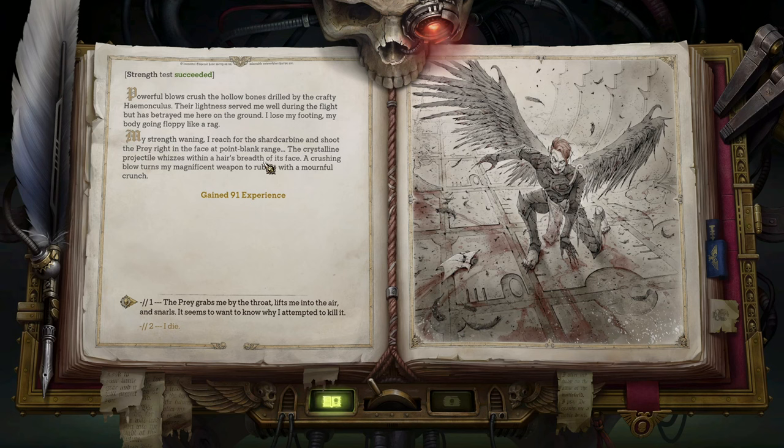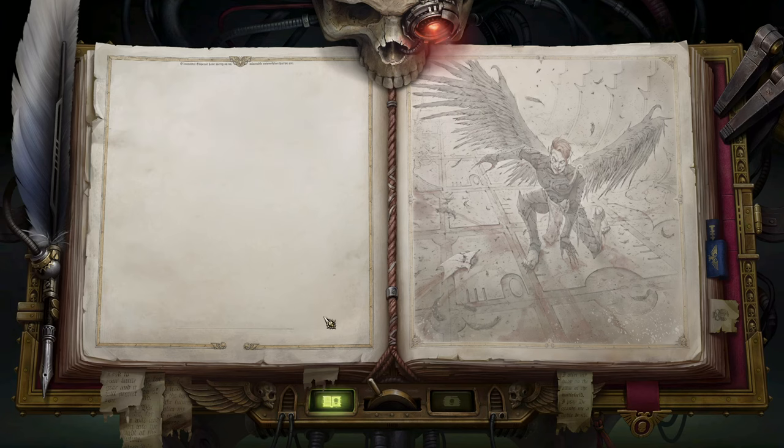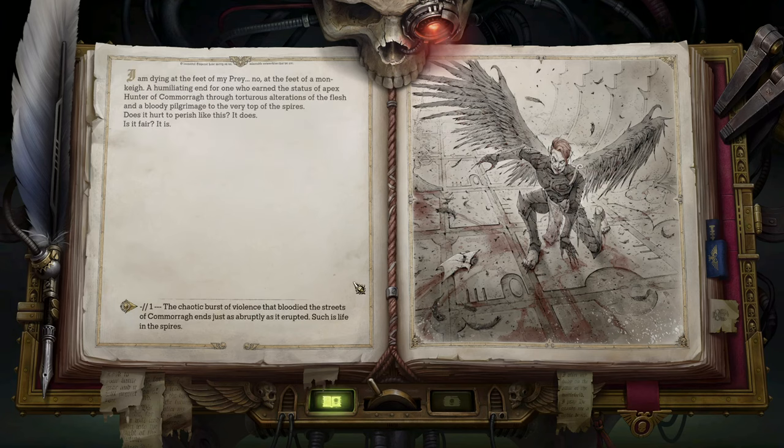I reach for the shard carbine and shoot the prey right in the face at point blank. A crushing blow turns my magnificent weapon to rubble — a mournful crunch. I'm dying at the feet of the prey. Not at the feet of a mon-keigh — humiliating — for one who earned the status of apex hunter of Commorragh through torture and alterations of flesh and a bloody pilgrimage to the very top of the spires. Does it hurt to perish like this? It does. Is it fair? It is. The chaotic burst of violence that bloodied the streets of Commorragh ends just as abruptly. Such is life in the spires.